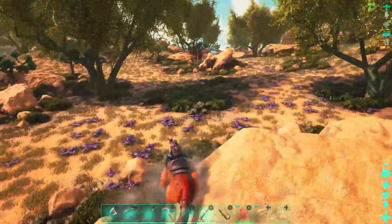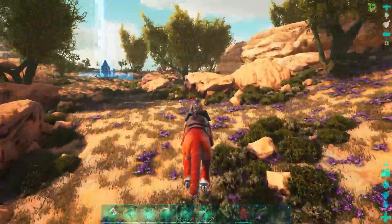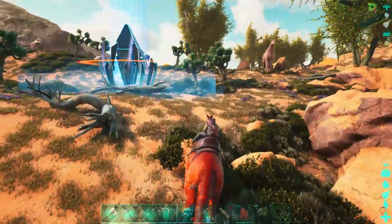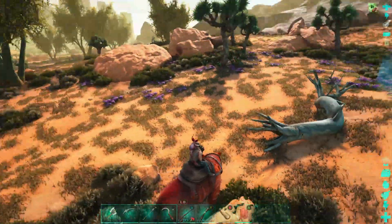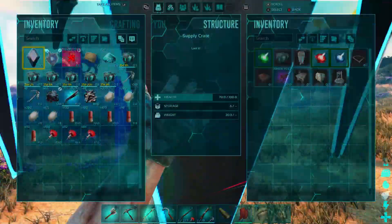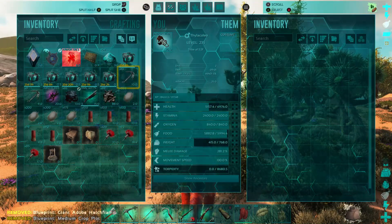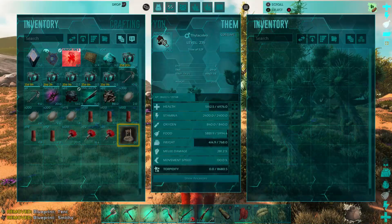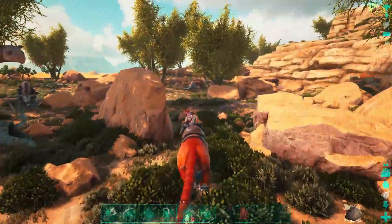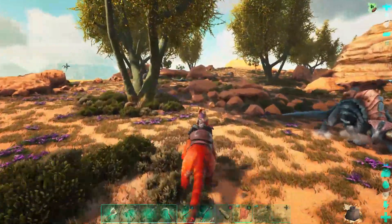I've been looking around — no real sign of thorny dragons or high-level tames yet, but I've come across a lot of these purple flowers which is how you get silk. There's a loot drop over here with a beacon ring around it — chance of high quality loot. Let's check it out. There's a morellatops saddle inside; not great but we'll keep it in case we tame a morellatops. Still on the hunt. Oh, there are thorny dragons up here!